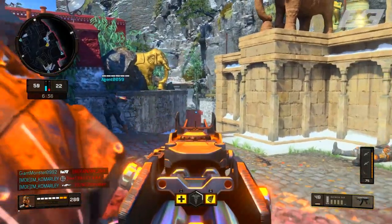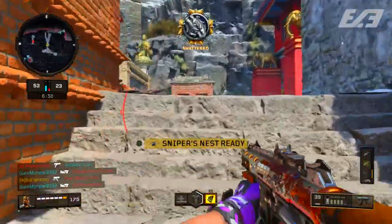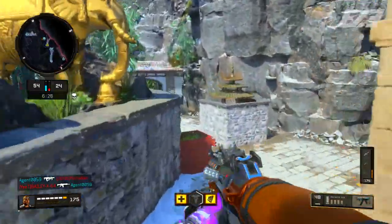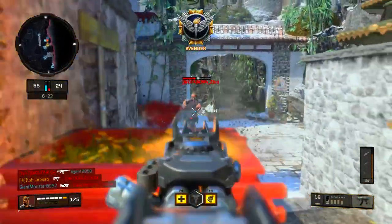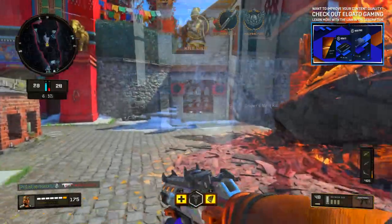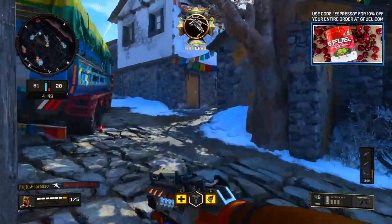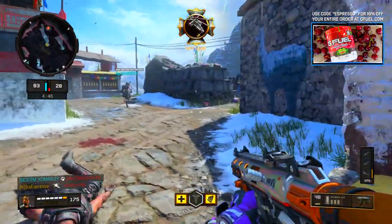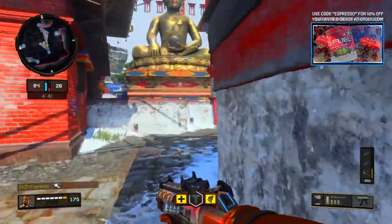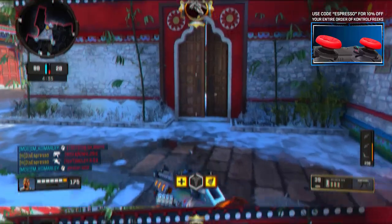For perks, I only run Dead Silence on this class. The reasoning is I need to stack up on attachments for the Daemon using Primary Gunfighter 1 and 2, so I sacrifice Perk 1 and 2 slots. Dead Silence is the most important thing to me — I cannot stand the sound of my footsteps giving me away to enemies. Feel free to swap that out for personal preference. Finally, we round it off with Stim Shot because healing is absolutely necessary when getting up in the faces of enemies.